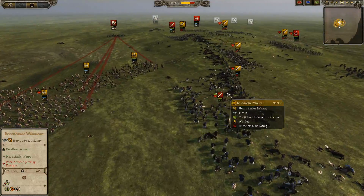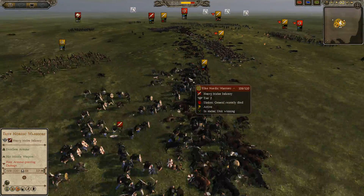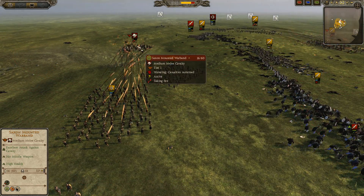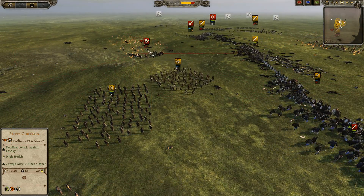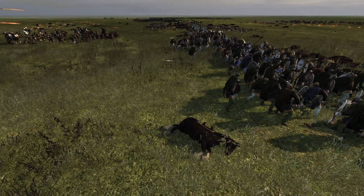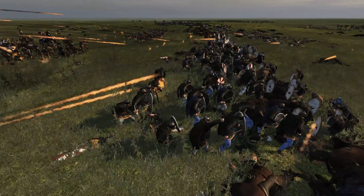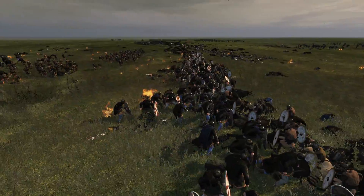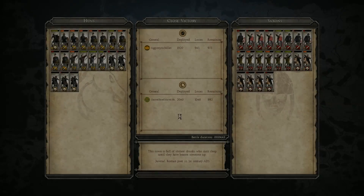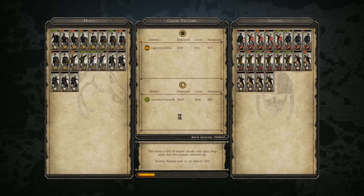Nice charge into these Bosphoran Warriors by the Elite Nordic Warriors - not gonna make a difference though. Flaming shot onto the Saxon Mounted Warband - watch them go down, it's insane. Let's watch the final unit - this has to be the last unit of the Saxons - fighting against Bosphoran Warriors, and now routed off the field, which gives Achilles the victory. Some of the Ore Warriors did well enough, like these guys who were still alive at the end, while others only managed 32 kills.